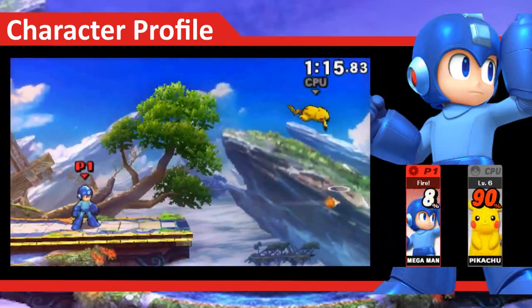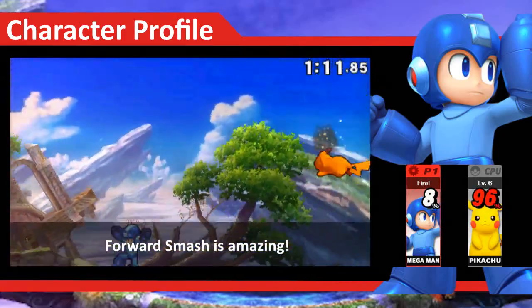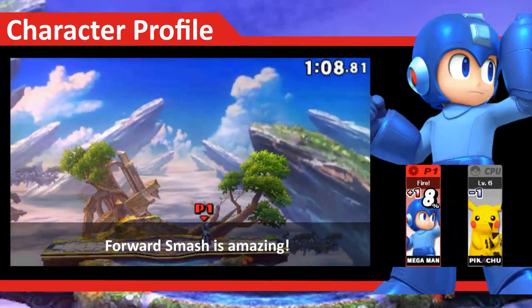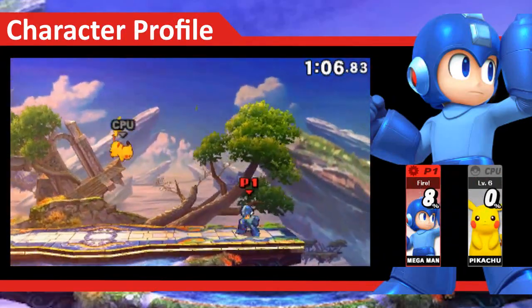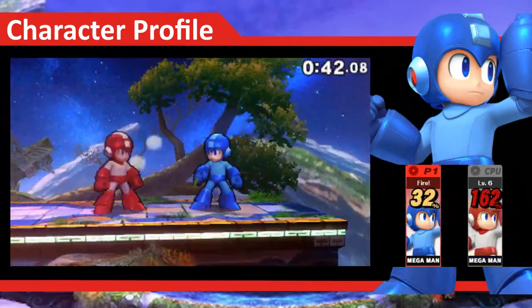Once you're in KO range, there's no better move to use than his forward smash. It's gigantic, travels really far, and for the most part it's pretty easy to land. Although like any other projectile, it can be reflected back at you, so be careful.